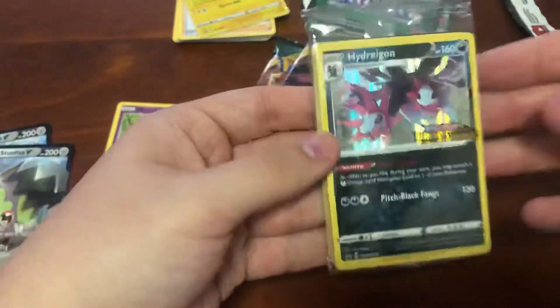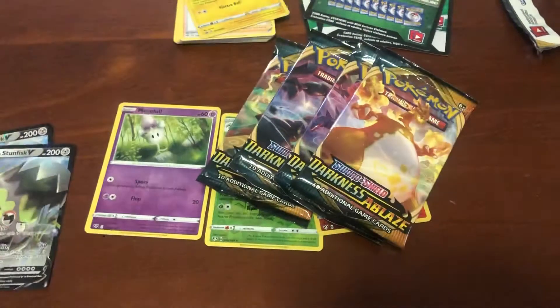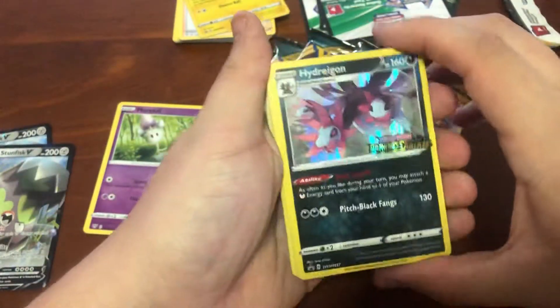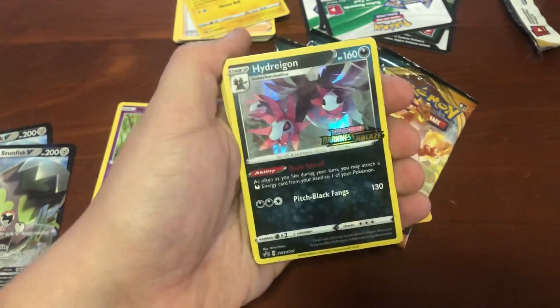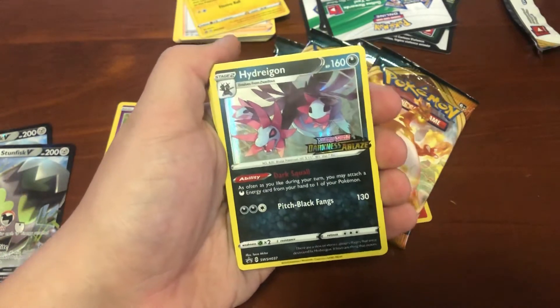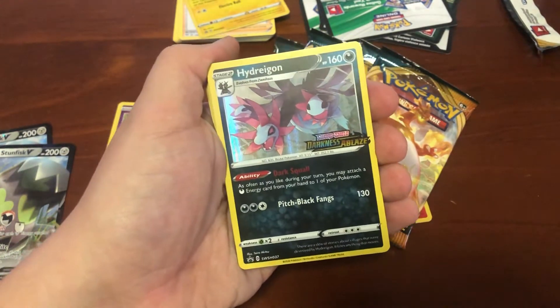So we've got the second box here - four more packs. This pack here, the Hydreigon pack. I have a huge bundle of codes now, by the way, so email me over at everyttcg@gmail.com - ask me for some codes, sub to the channel, let's get this off the ground and a couple of codes are coming your way. I absolutely guarantee it.